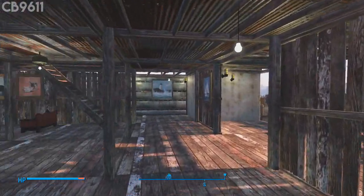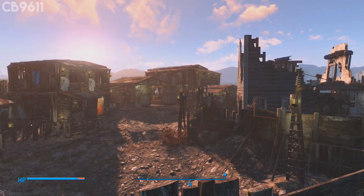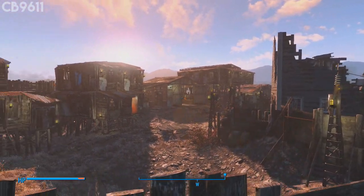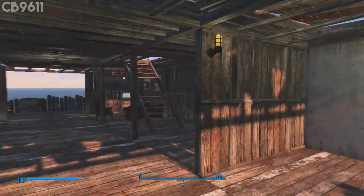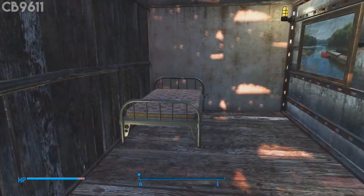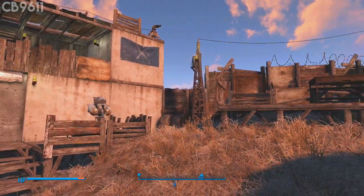This is the front porch right here - you can see an overview of the settlement, this is why I call it the mayor's house because look at this view, it's crazy, you get to see pretty much every building out there. Not spoiling too much of that, we're going to go back in here and look at the bedroom area - got some expensive paintings on the wall, and this right here is my bed where I sleep.